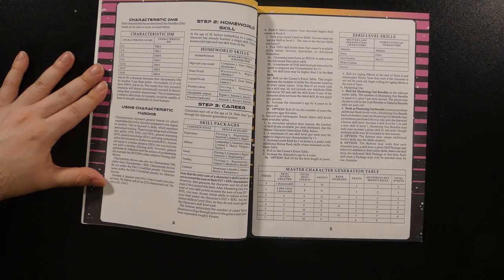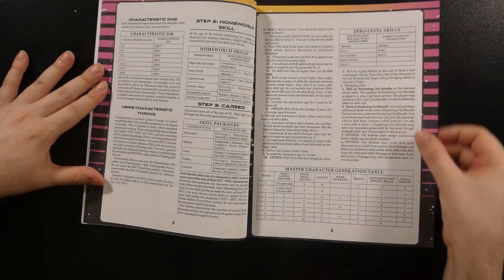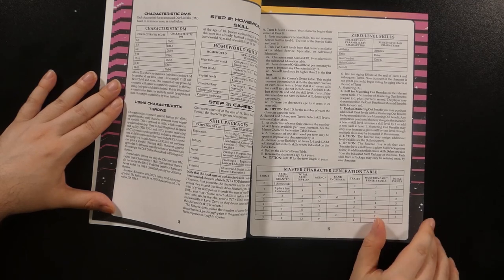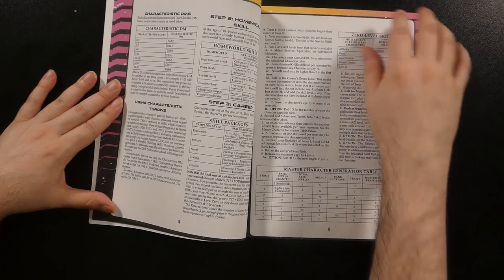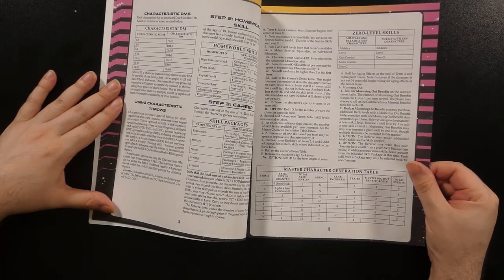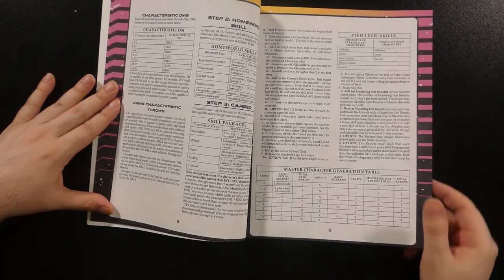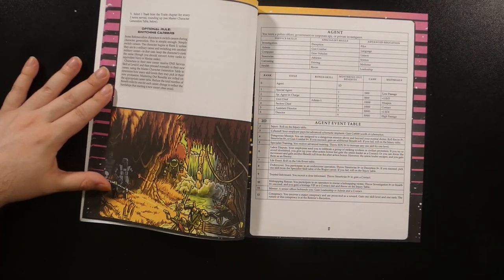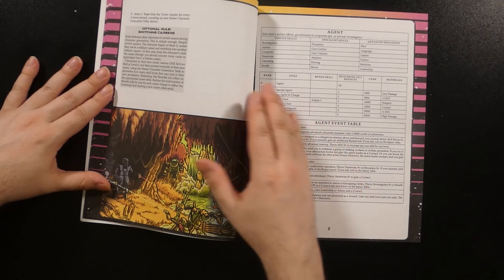Step 2 offers a choice of initial skills based on the type of homeworld a character is from, while Step 3 is the character selecting a career. There's a basic skill package given based on the overall campaign type, with different genres offering different selections, then guidelines on progressing a character through a particular career turn by turn. Characters may progress through their initial career for some time before entering the game, with zero-level skills depending on whether a character is a military or civilian type, a master character generation table summarizing skills, aging effects, traits, benefits, roles based on number of terms, and an optional sidebar for switching careers.